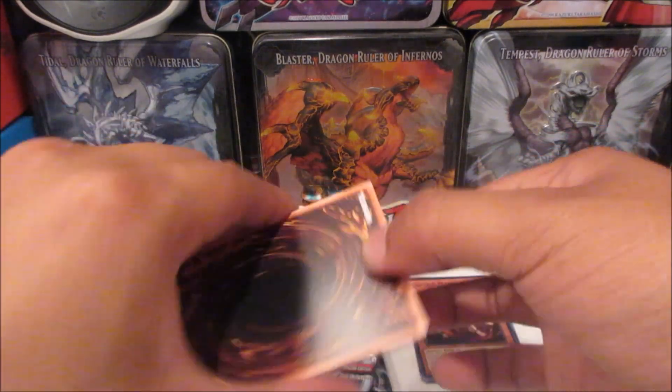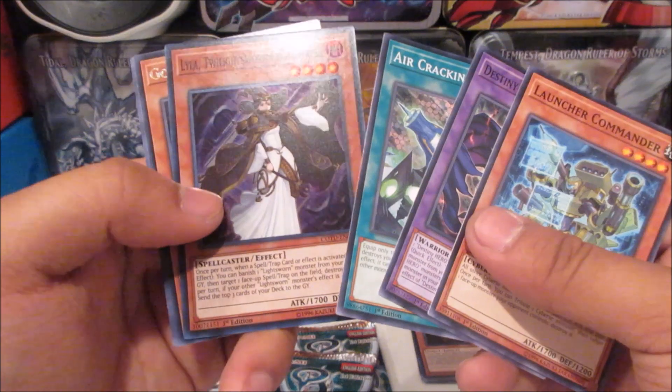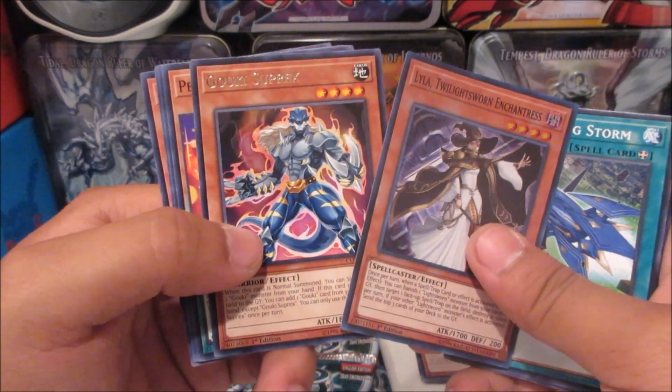Next pack: we got Lila Twilight Sword Enchantress, a super rare that I don't have yet, and I got a Goki Suprax for a rare.